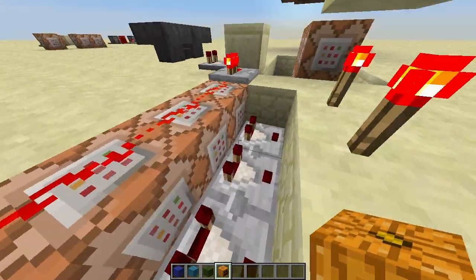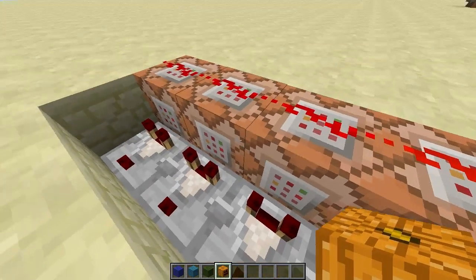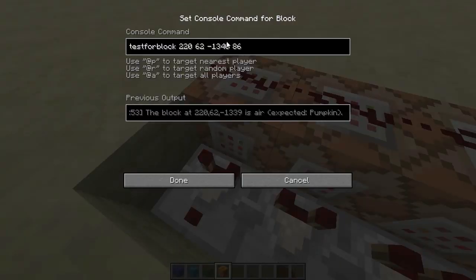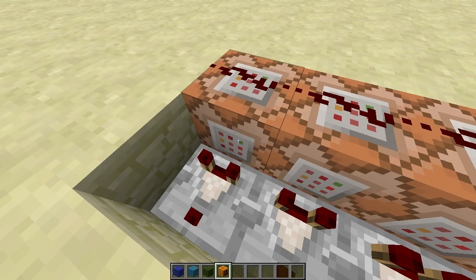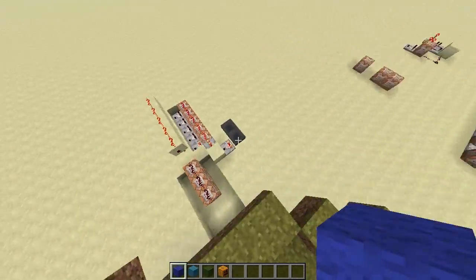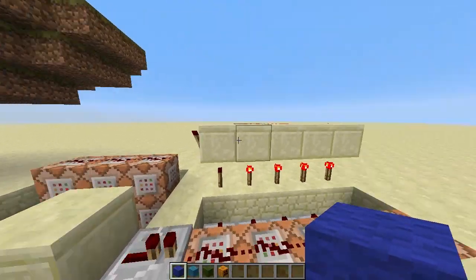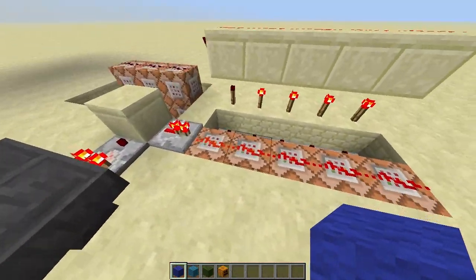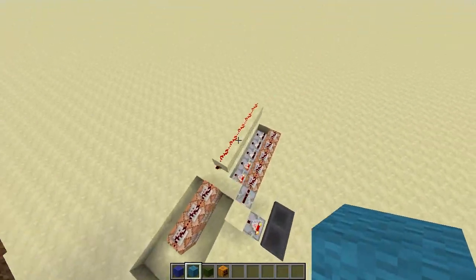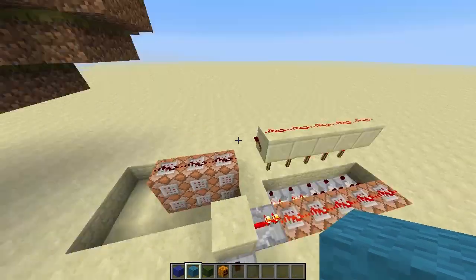That one does the dark blue wool, this one does the cyan one, these two both do the green on the side and the hands, and then the final one is block 86 which is a pumpkin. So if I come back up here and place down this block, the first one passes because there's the blue block there — this turns off. It's basically just a massive AND gate; it'll only trigger once they've all been placed. If I place the cyan wool down, this also ticks off, which turns off this torch.